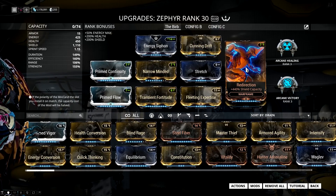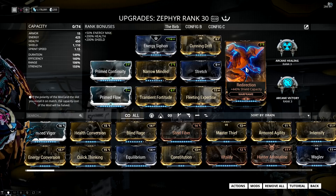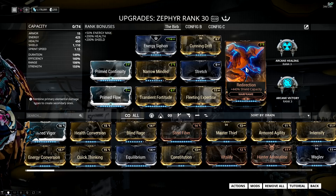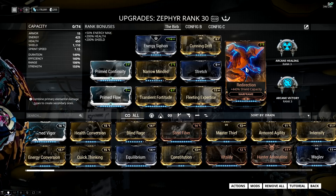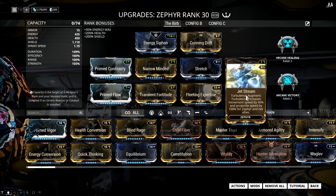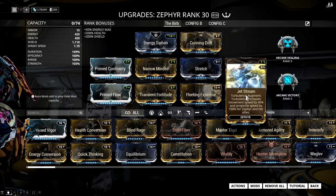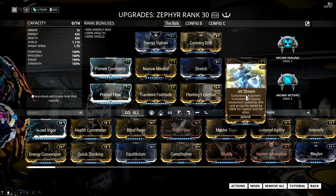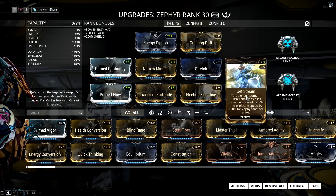Next up is Redirection for a ton of shields, because every now and then you will get hit through Turbulence. This gives you a nice health buffer that will recharge under Turbulence since you're not going to get hit all that often. Then there's the Jetstream Augment for Turbulence, which on top of creating a bullet-deflecting aura gives you bonus movement speed and bonus projectile speed — which with certain weapons also increases your effective range.